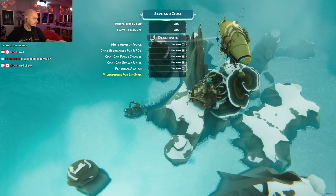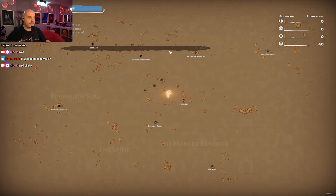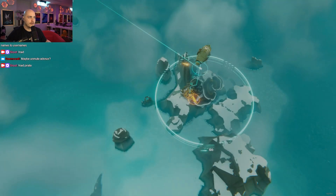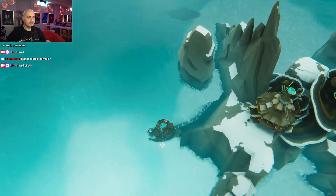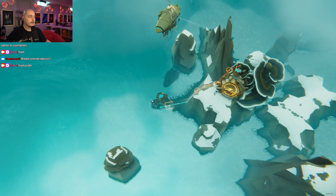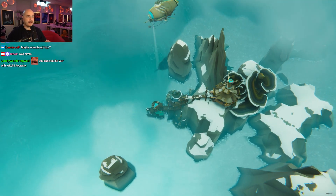Alright, it is. Viewers can spawn raids from any of the game factions. Viewers can force the outcome of choices you receive from random encounters. Let's see — a random encounter. Let's go to a random encounter somewhere. Or maybe we have to establish all this stuff first. Like, we need to get all our basics up and running kind of thing.